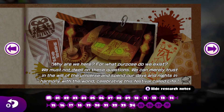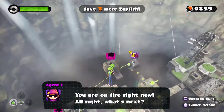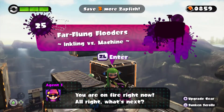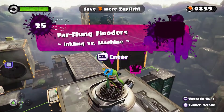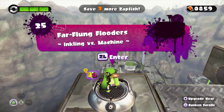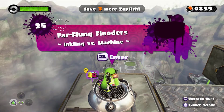Why are we here? For what purpose do we exist? We must not dwell on these questions. We can merely trust in the will of the universe and spend our days and nights in harmony with the world, celebrating in a festival called life. Thank you everybody for joining me back on yet another episode of Splatoon. Next time on Splatoon, we finish up Area 5 — we will not be taking on the final boss in the next episode. Hope to see you all back here in the next episode. If you liked the video, leave a like. If you disliked it, leave a dislike and let me know how to improve. Have a great day everybody — I'll catch y'all later, and stay fresh.